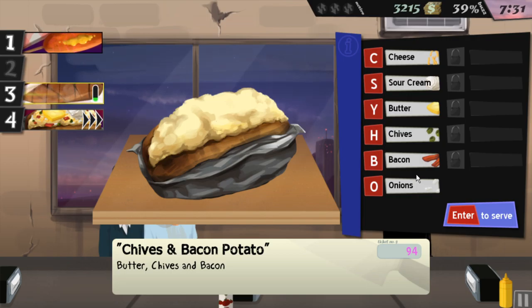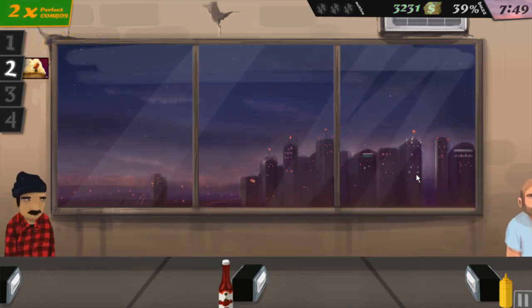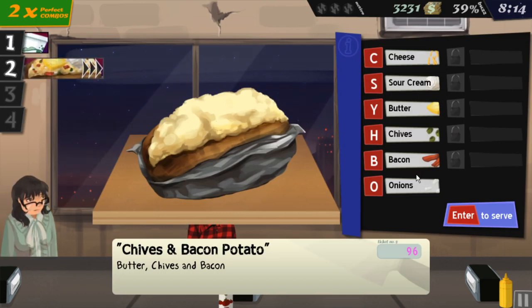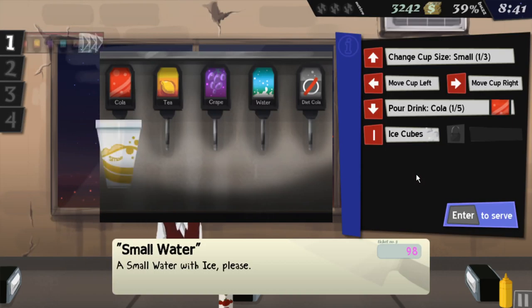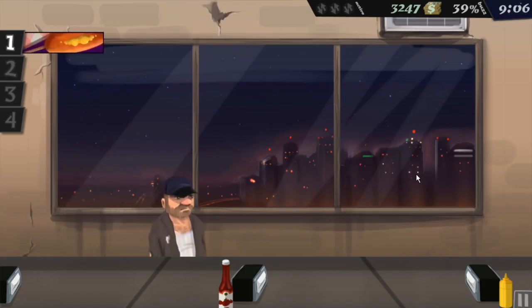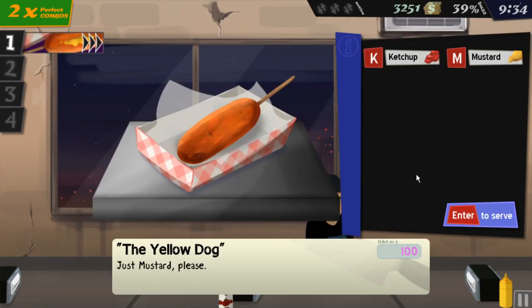You're gonna have to be a little bit faster about this. Just mustard, here you go, have a nice day. People are nasty — they don't flush the toilets, I'm not even sure if they're washing their hands. Butter, chives, and bacon — have a nice day sir. Small diet with no ice, here you are. I've got a lot of experience working in fast food — this is a normal day. Except the machines are supposed to be automated or you just hand them a cup.